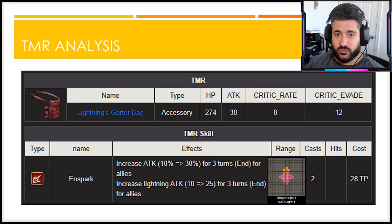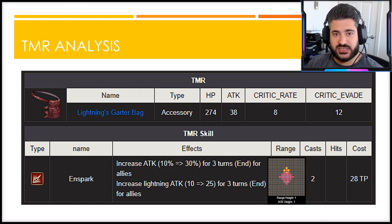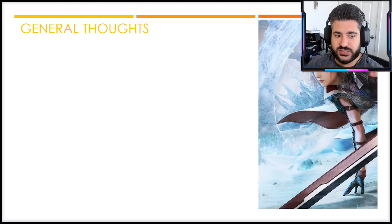For the TMR analysis, this is a really high-octane offensive TMR. The 38 attack is more relevant for PvE; the 8 crit rate is decent; and the 12 crit damage is actually a legitimate good stat. It's a double-cast TMR with great AOE range for teammates and self. The standout offensive potency is 30% attack for everyone and 25 lightning attack — a huge damage boost for Lightning in particular, since her main job has neither a lightning attack up nor an attack percent buff.